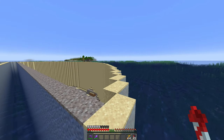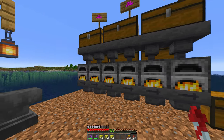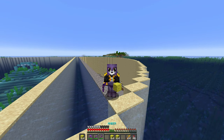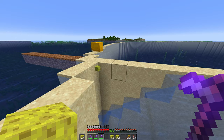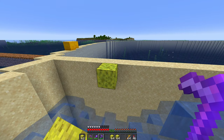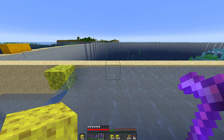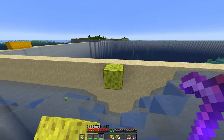Now it's time for the fun part — time to get the sponge and start removing the water. For this, you want to have at least three stacks of sponges drying while keeping at least three stacks of sponges on you at all times. To drain this, keep one stack of sponges in your left hand and your hoe in your right hand. Starting from the corner, place down one sponge and then remove it. Where you see the water starting to flow down and the next one beside it, that's where you place the next sponge. The way I do it is just remove, place, remove, place, remove, place.